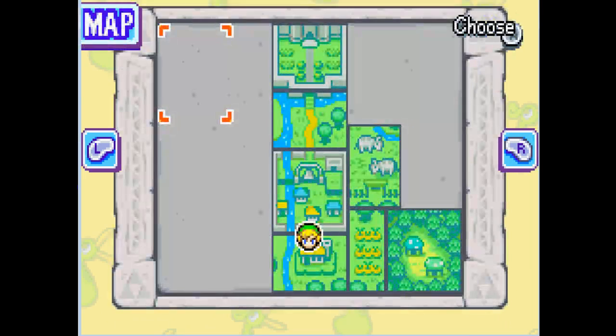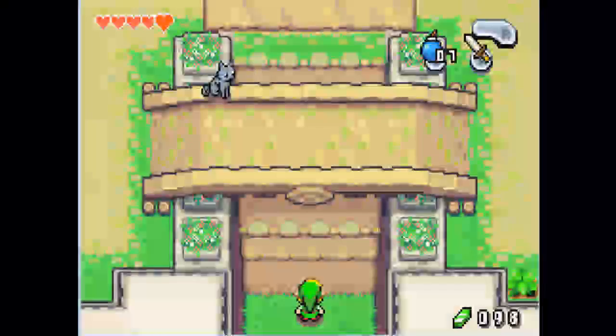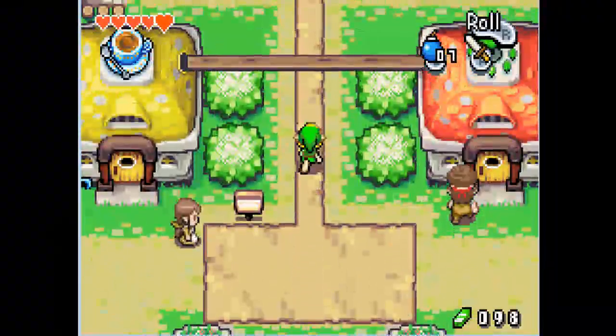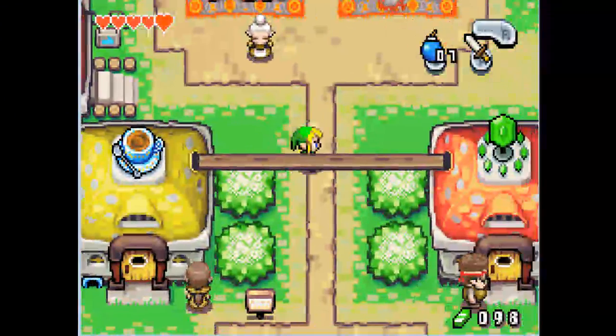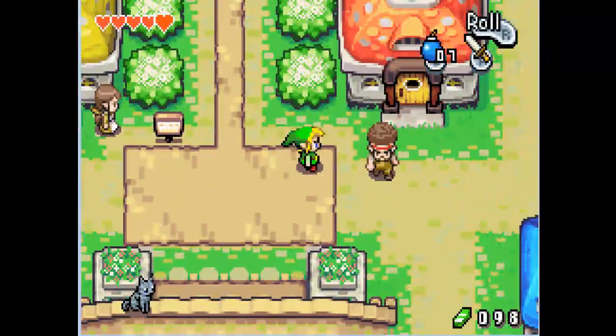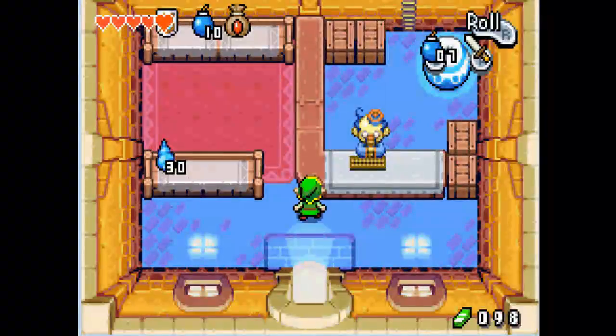Here's the map. And we'll go this way back to Hyrule Town. As you see, we have 98 Rupees, pretty awesome. Right here, with the Rupees on top of this, is the shop. So we want to go in here.